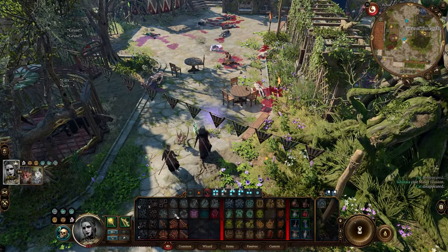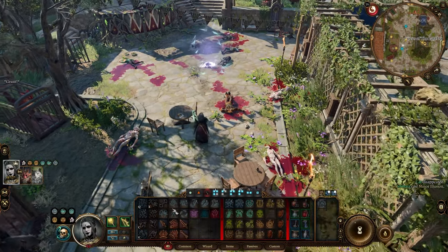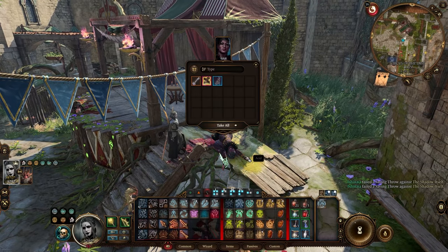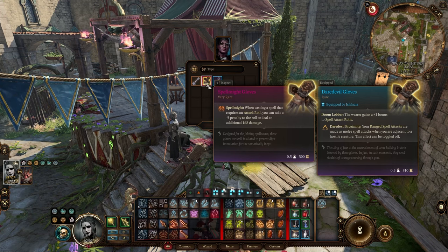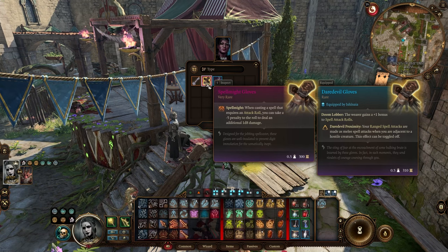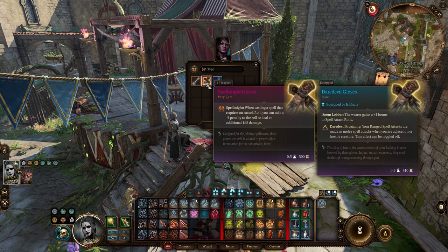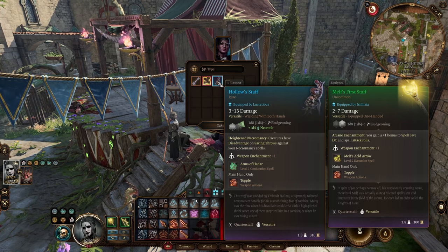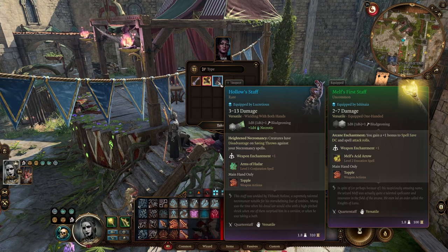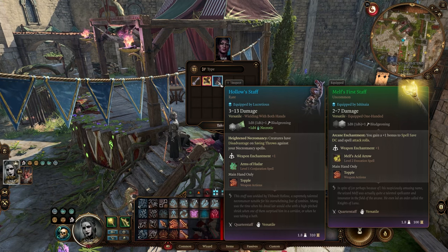To acquire the item we want, we need to kill Lucretius, the owner of the Circus. To do that we use Minor Illusion to lure her to a place where we can kill her without any interference. Once you kill her she will drop 2 items. The first item being the Spell Might Clause, which can increase the damage of your spells that require an attack roll by 1d8, if you choose to add a minus 5 penalty to the attack roll. To get this item you actually don't need to kill her — you can get it by stealing it or by simply doing her quest. But this doesn't apply to the second item we get from killing her, which is also the main reason why we killed her. The Hollow Staff is an item that you can't steal from her or acquire by any other means, though Command: Drop Weapon should also work in theory, but I never tried it so I can't say for sure.